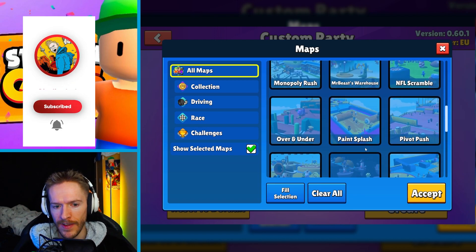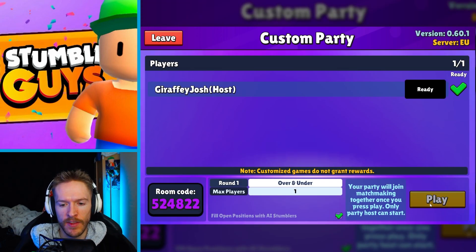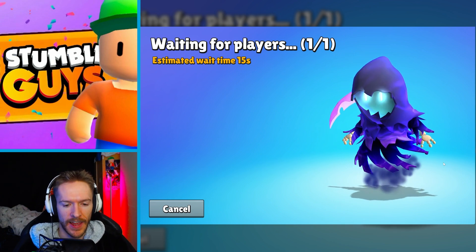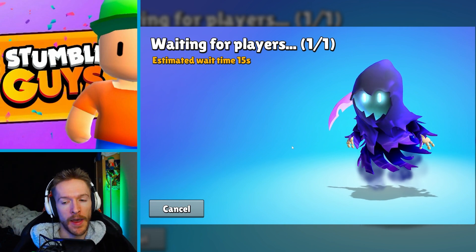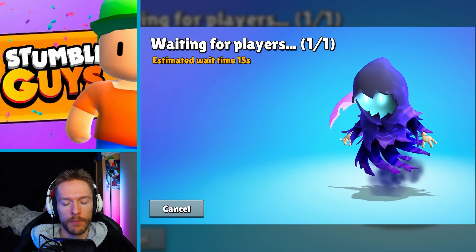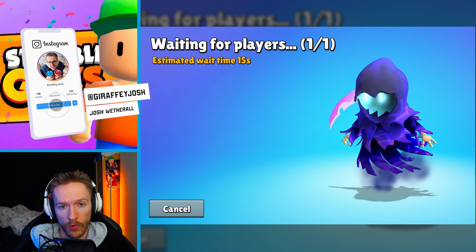Now I always end up playing Over and Under and there's really only one shortcut, but I really like this one and I want to show you. I'm not going to be speed running this for you and I'm not going to be using taunts. I know if you've got the slide tackle you can boost this level quite a lot, but I'm going to be doing it taunt free.